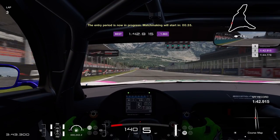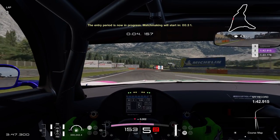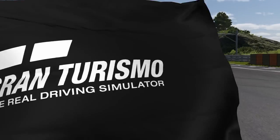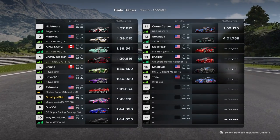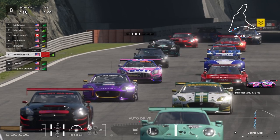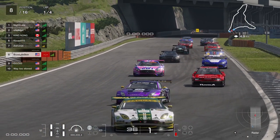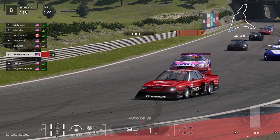Qualifying lap two — Manza getting in right before the race starts. Got a 1:42.9. Not the best lap, we could still definitely improve, but should give us a good start for our first race of the day. Our 1:42.9 gives us P8 on the grid — not the best start, but should definitely give us some good opportunities to get some overtakes done. Let's see what we can do.